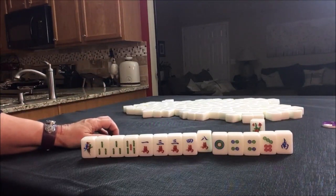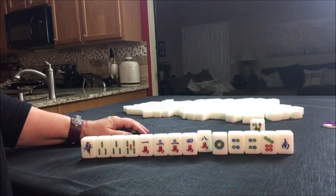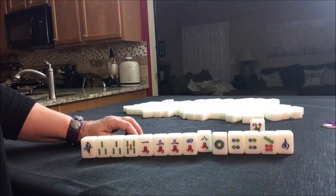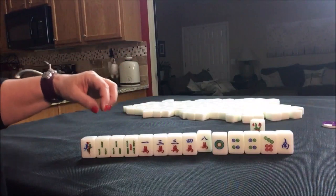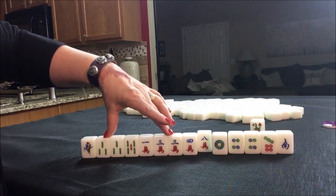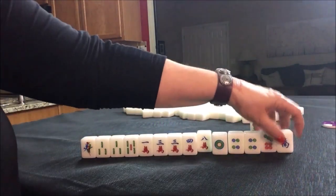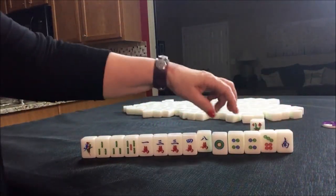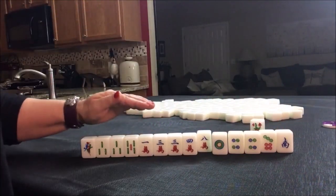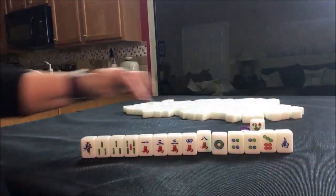We could maybe do lower tiles — four pungs or chows in a pair using ones, twos, and threes. That would have us discard the four though — I don't think that would be good. Maybe lower four would be good here, or mixed triple chow, or if we can get the three dot, maybe triple pung. I think that would be a long shot though because that's a big gap. I think I would try it though — one through five, discard these. If you would do something differently, write 'north pull' and what you would do with these tiles.